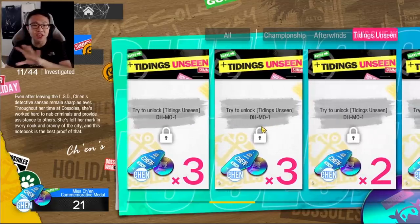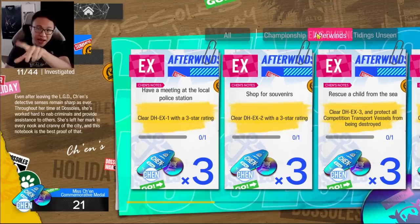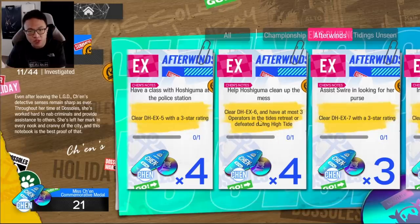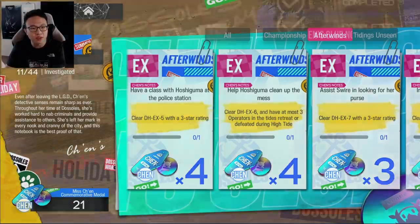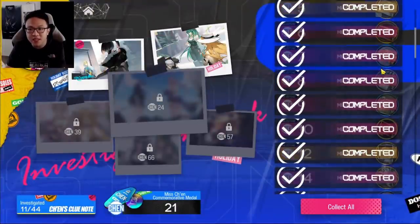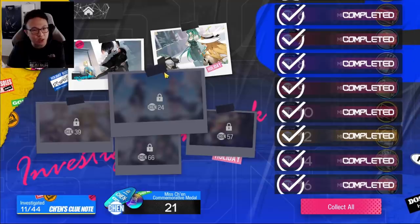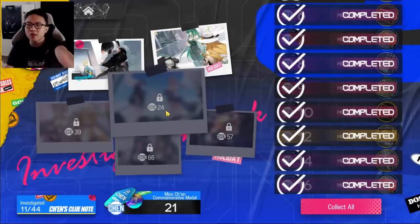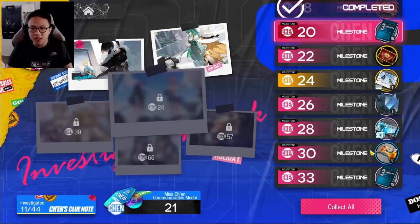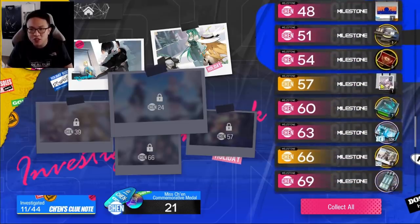The ones in Week 3 are the DHMO stages, and the ones in Week 2 are the after-win steps where you clear DHEX1 through DHEX8. Some of these missions have extra descriptions, so make sure you read them, and once you complete them you'll be awarded the medals. The medals give you a lot of materials — there's a module block, pictures, and more. Pictures are what you use to unlock the stages in Tithing Unseen, for example an image that lets you unlock DHS1, DHS2, all the way to DHS4. Please take time to collect all of these materials.